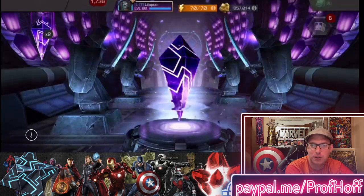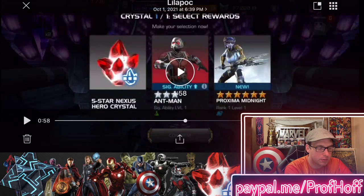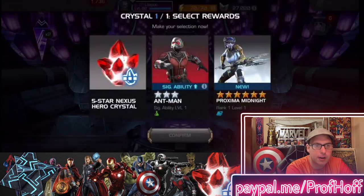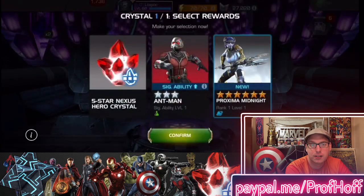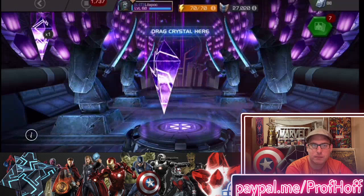Next crystal — first two are five stars. Reminds me of the What If nexus crystals. You have a choice between a five star nexus or a six star Proximal Midnight. I think the decision is pretty obvious — you've got to go with the six star Proximal Midnight, particularly if you have a six star Corvus. That's three out of three five stars and two straight back to back five star nexus crystals — still amazing value for the money. He looks at the nexus, he looks at Proximal Midnight, and goes with the six star.